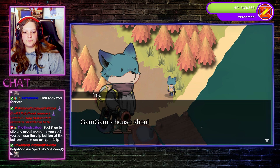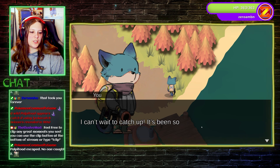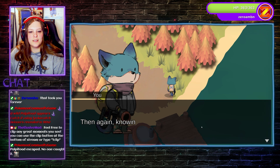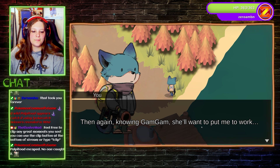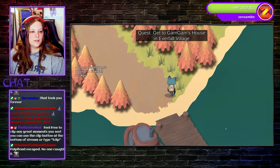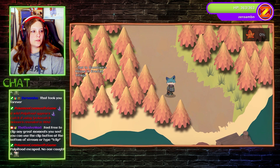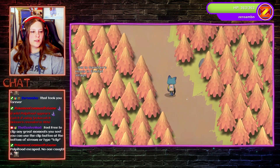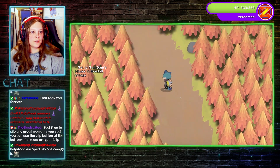Press space to advance dialogue. Gam Gam's house should be just around the bend. I can't wait to catch up. It's been so long since we've seen each other. He looks so cute! Oh wait, that's me. I look so cute! Then again, knowing Gam Gam, she'll want to put me to work. There's a narrator? I love it.